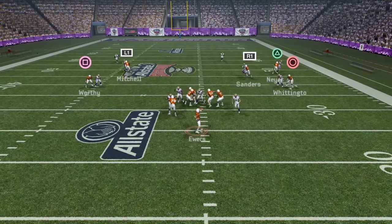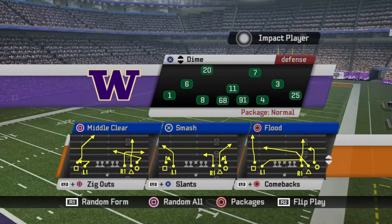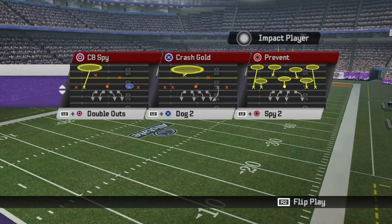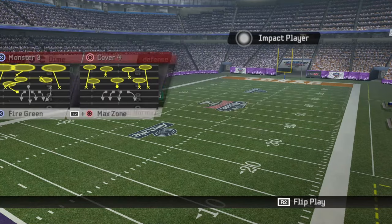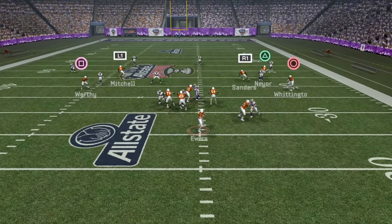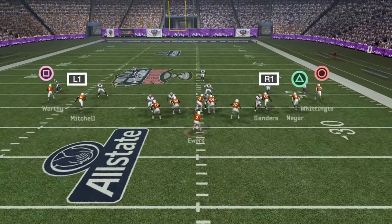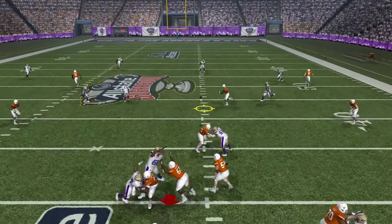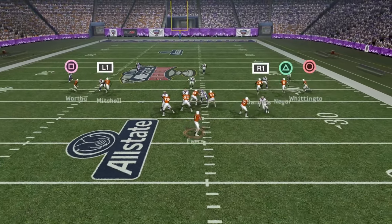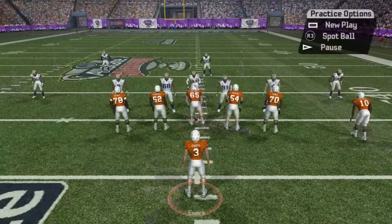It also works against certain zones. Let's go against cover four zone — quarters. A lot of times with certain zone defenses you'll have the middle wide open. Look how wide open he is — that's your first read against zone. If you see a big hole above your center, go right there. If there isn't a hole, you can always bounce it to the flat and pick up whatever yards you can.